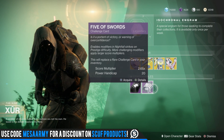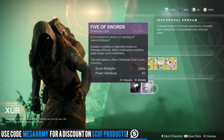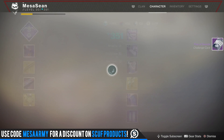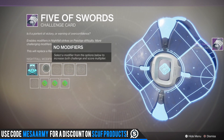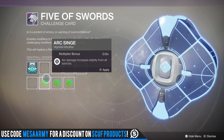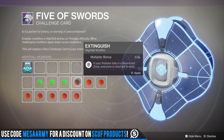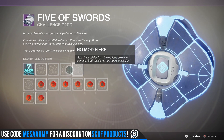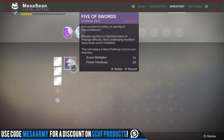Five of Swords — you want to trade in your rare nightfall challenge card and buy this, it costs nothing. Now you can supposedly add more modifiers to it. You can throw in all the different burns, some advantages, and some disadvantages, and really customize your whole nightfall experience.